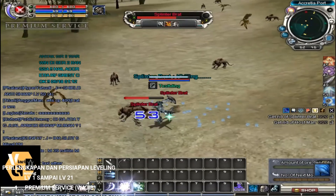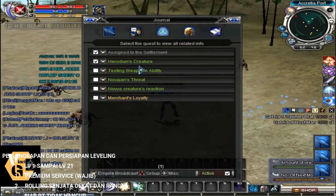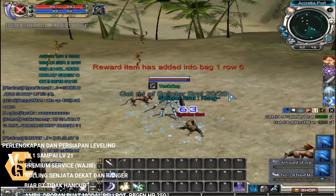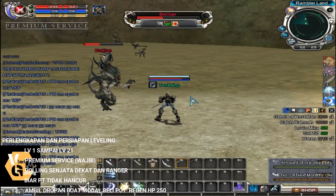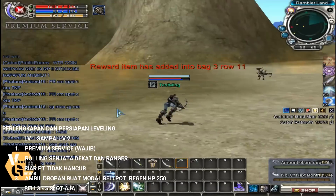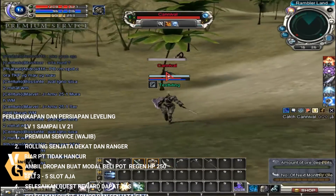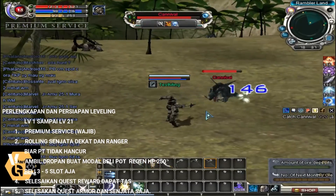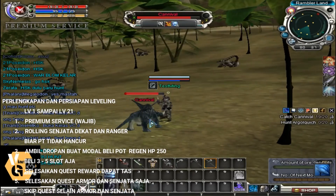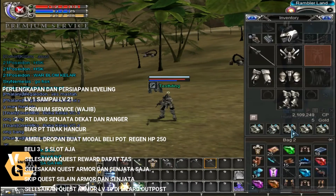Okay, let me explain Part 1: equipment and preparation for leveling level 1 to level 21. First, premium service is absolutely required to boost XP gain so you level up faster. Second, roll your melee and ranged weapons. Early on you only get melee and ranged weapons. Try to keep them balanced — use melee then arrow, melee then arrow — don't let them be too far apart in PT. Also collect all drops.